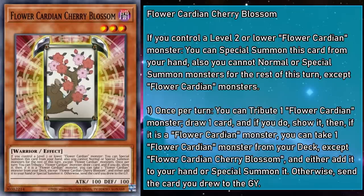Flower Cardian Cherry Blossom is a level 3 monster with 100 attack and defense, and if you control a level 2 or lower Flower Cardian monster, you can Special Summon this card from your hand. You can't Normal or Special Summon monsters for the rest of the turn except Flower Cardians. And once per turn, you can tribute a Flower Cardian to draw a card — if it's a Flower Cardian monster, you can take a Flower Cardian from your deck and either add it to your hand or Special Summon it; otherwise, send the drawn card to the grave. This makes Cherry Blossom your Stratos, clearing the way for cards further down the line.